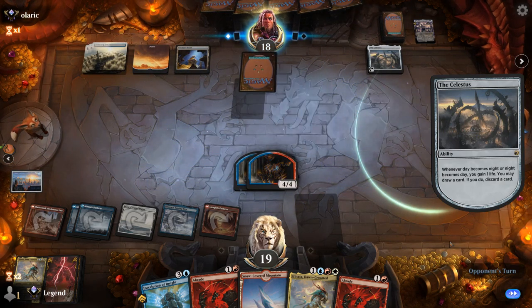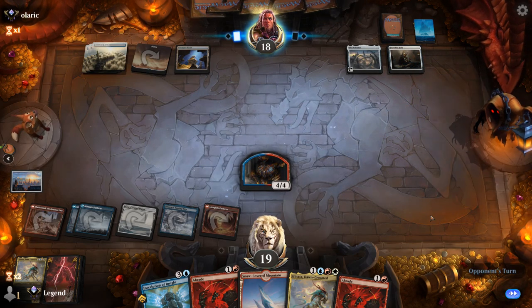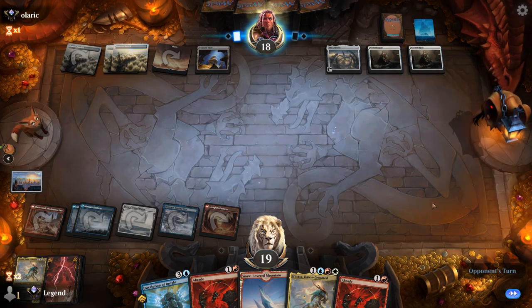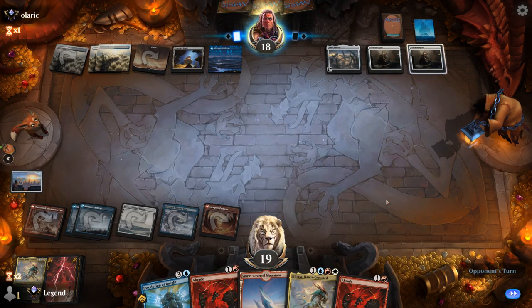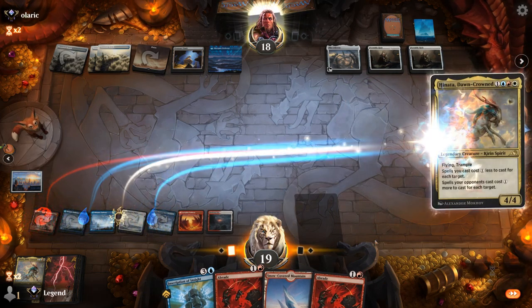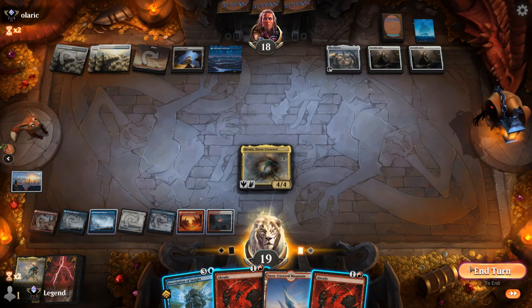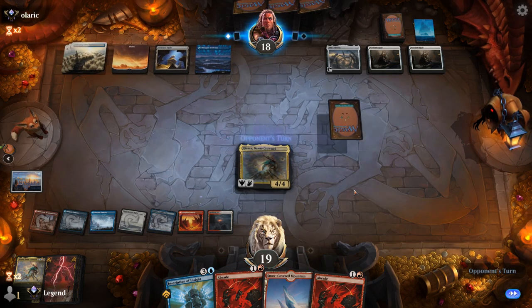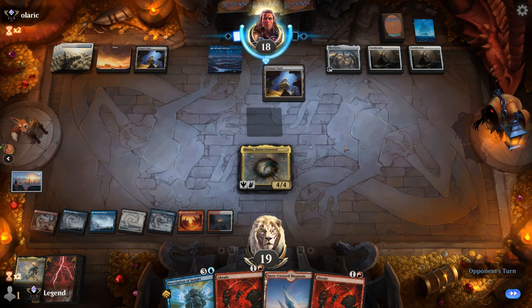We've got 2 4/4 tokens which the opponent has to answer — going to be Portable Holes. Double Portable Hole, fair enough. Now I can play Hinata and pay for a potential Mirror-Shell Crab making us pay 3 additional mana. Play Hinata, step 1. I could destroy Celestus, or wait to see if they play a more threatening artifact. Going for a Treasure Vault if we wanted to. Opponent finds another Treasure Vault and loots with Celestus.